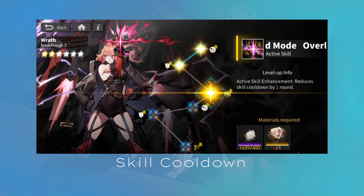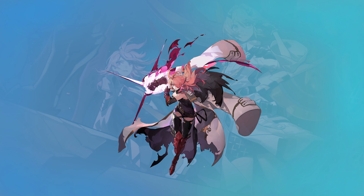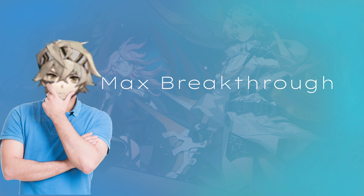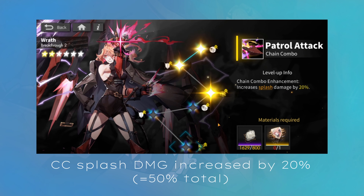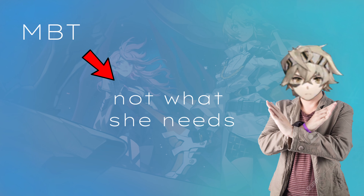Wrath's BT3 reduces her active skill's cooldown by 1, making it now 4, which is definitely at least a slight improvement, as it means you can use her skill at least 2 times in modes like CC. Her max BT is interesting — it doesn't upgrade her active but instead her chains, increasing splash damage by 20%, which is good, but that's not the main issue regarding her whole kit.